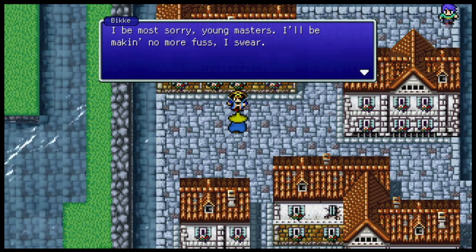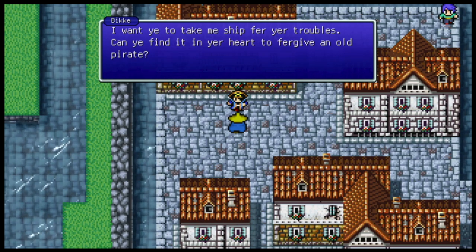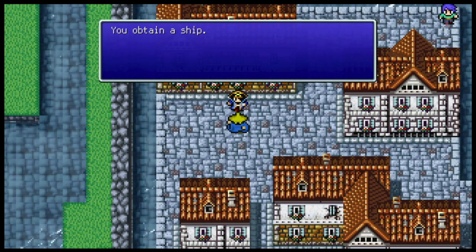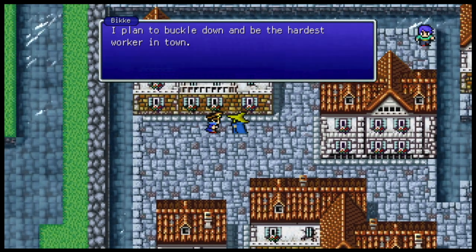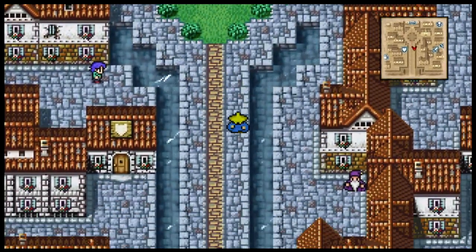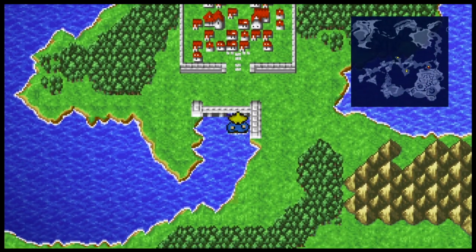The pirate captain says: 'I be most sorry, young masters. I'll be making no more fuss. I want you to take my ship for your troubles. Can you find it in your heart to forgive an old pirate?' Now that we've completely slaughtered his crew in the streets, we took his boat. We're skipping town, boys! After you defeat the pirates, you now have access to a boat!